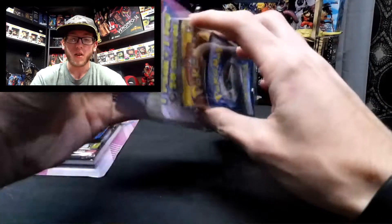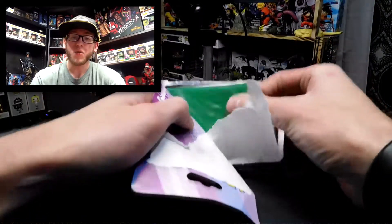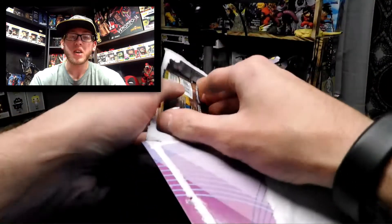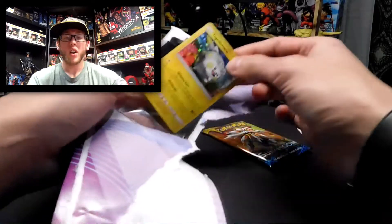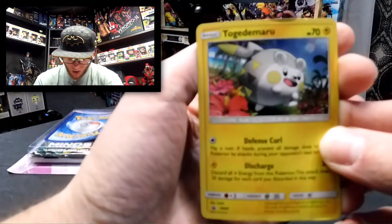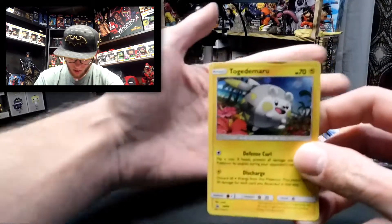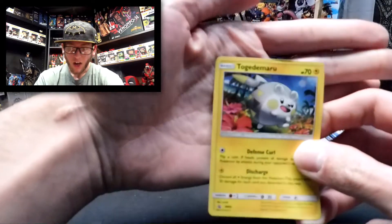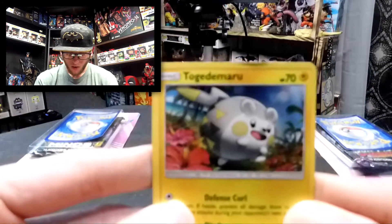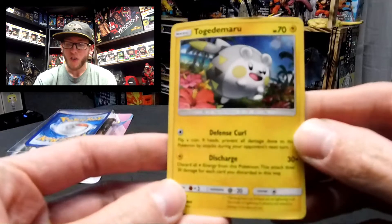Why is it that I can't open these? It is cool that they do come with sleeves — that's really nice. They're just real basic. And we've got a holo Togedemaru, which is pretty cool. I don't know if I've gotten him before.